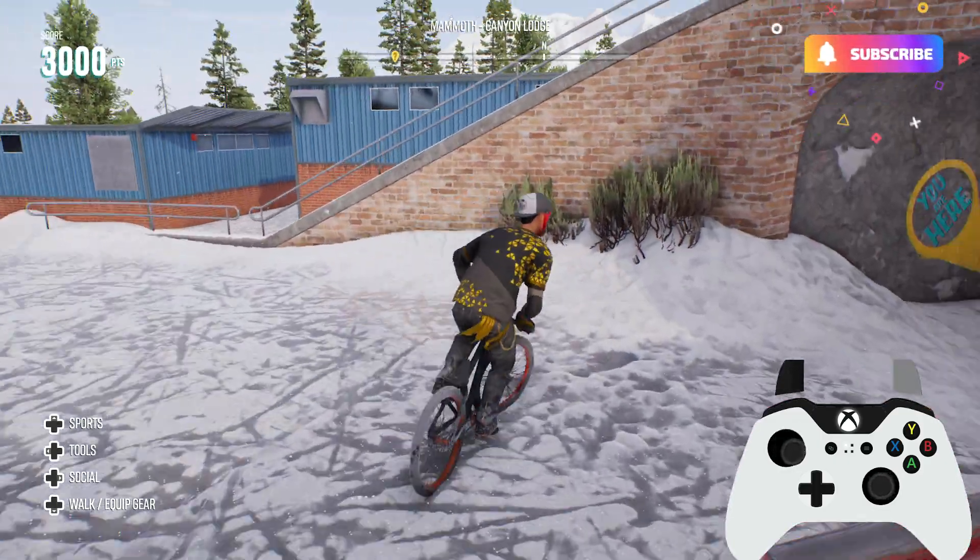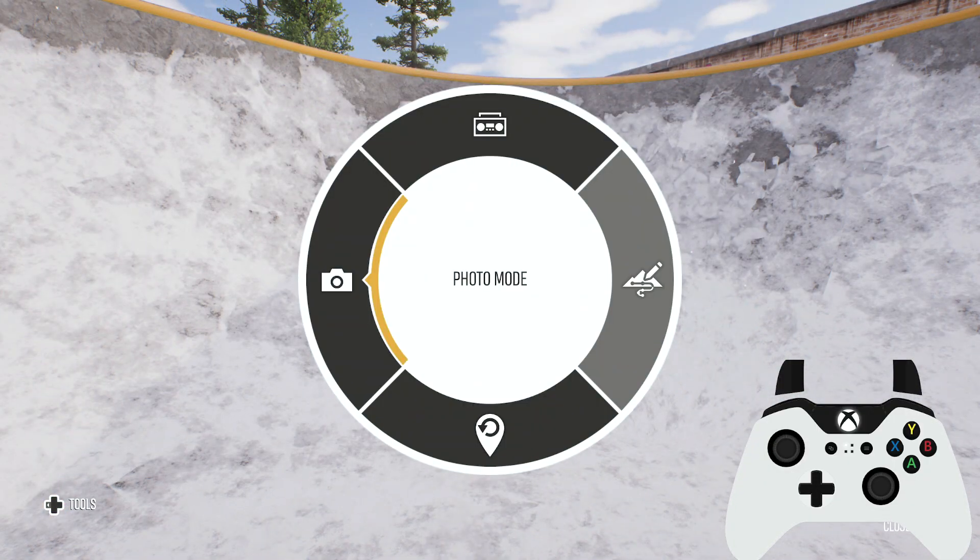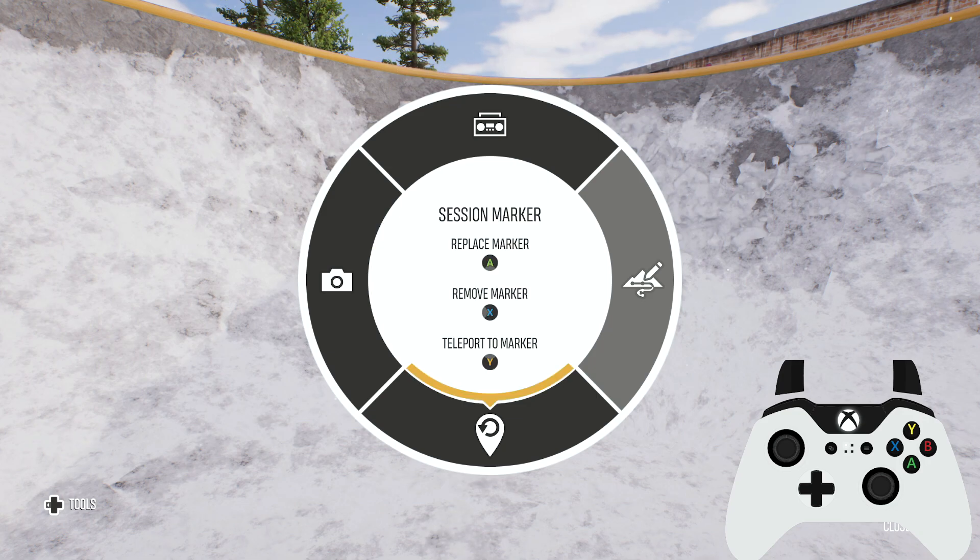Ride away from that location, and once you've decided you want to respawn, press left on the D-pad again to bring up the tool wheel. Go to the session marker with the right stick and you will now find three options.